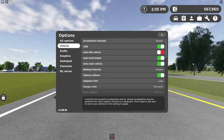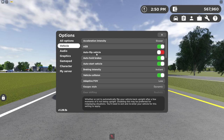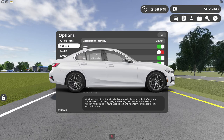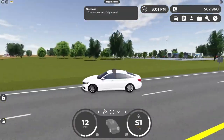The next option is auto flip vehicle. This is a feature I do not have enabled. I'd say this is also another feature for role play — if you flipped your car, it would not automatically flip. I'm going to try to recreate this so you guys can see how it works.